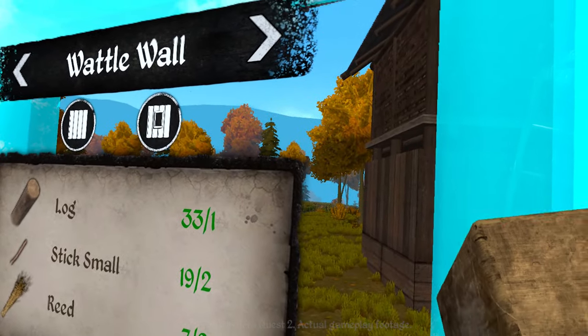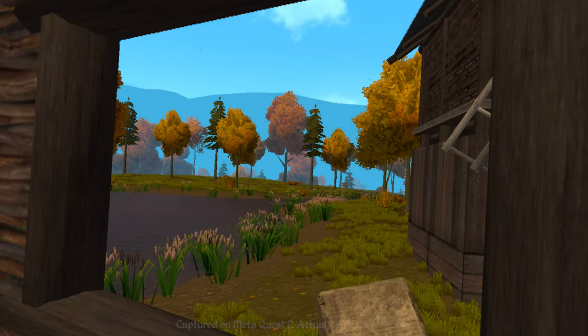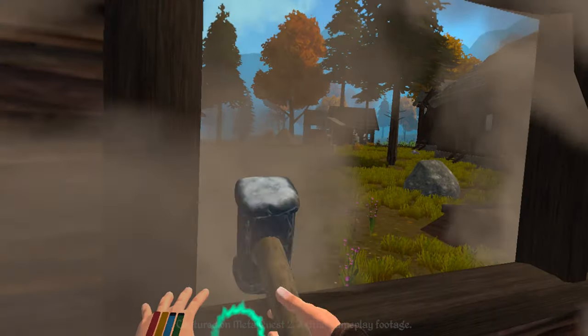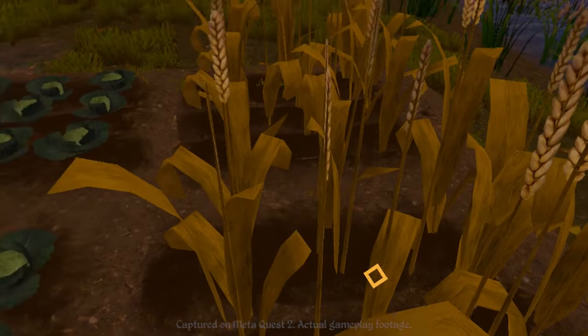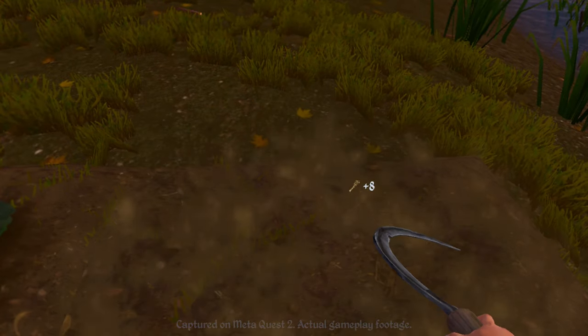Keep in mind to update your tools as your settlement grows, to collect sturdier ores and also work more efficiently. A hammer made of better materials has a chance of completing a building stage without spending resources. Additionally, Seagulls, Knives, and Axes of sturdier materials have increased drop rate.